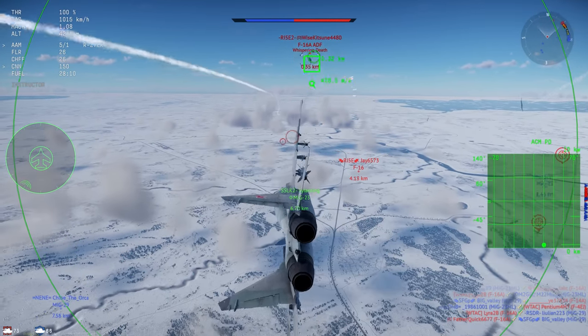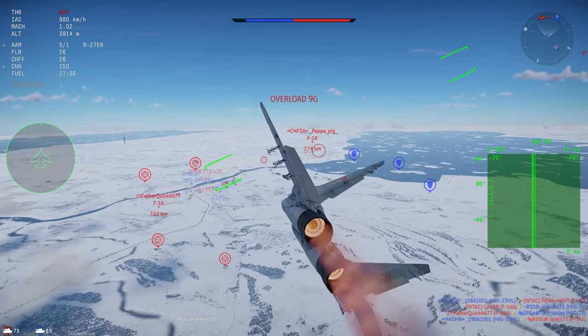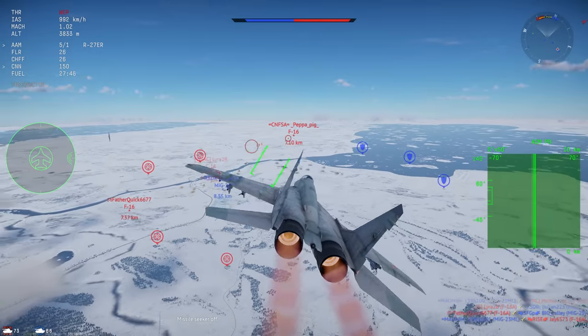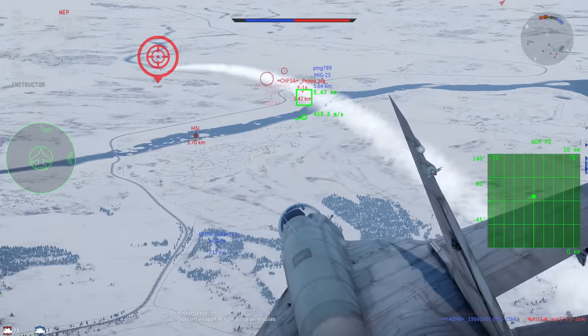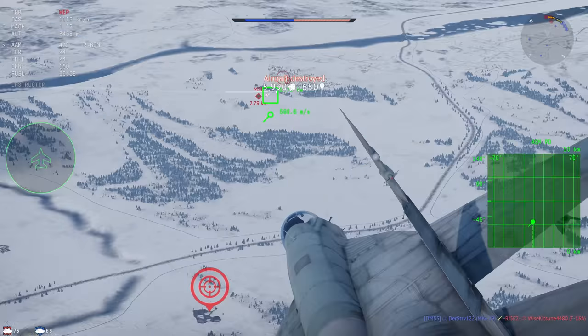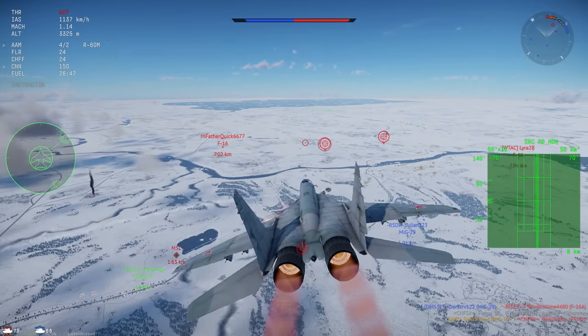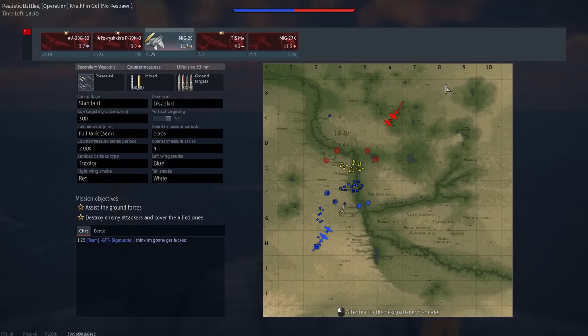We have 60 large countermeasures. These usually aren't good enough to just use one flare to counter an AIM-9L, apart from on the head-on aspect. In the rear aspect against an AIM-9L, you're going to have to cut your afterburner and then spam quite a few flares to defeat the missile. 60 flares is quite a lot, but considering you have to use half flares and half chaff, you do burn through them quite easily.